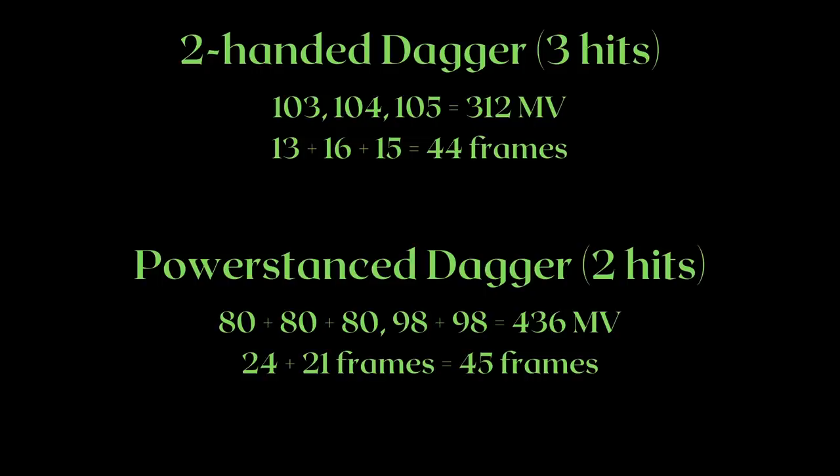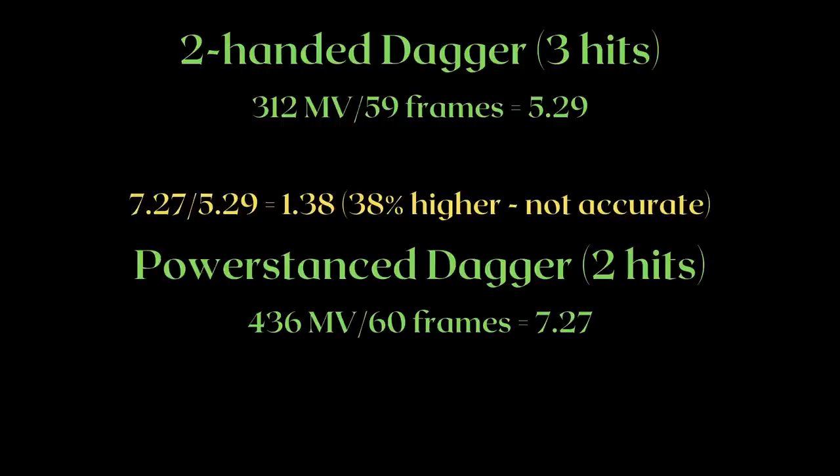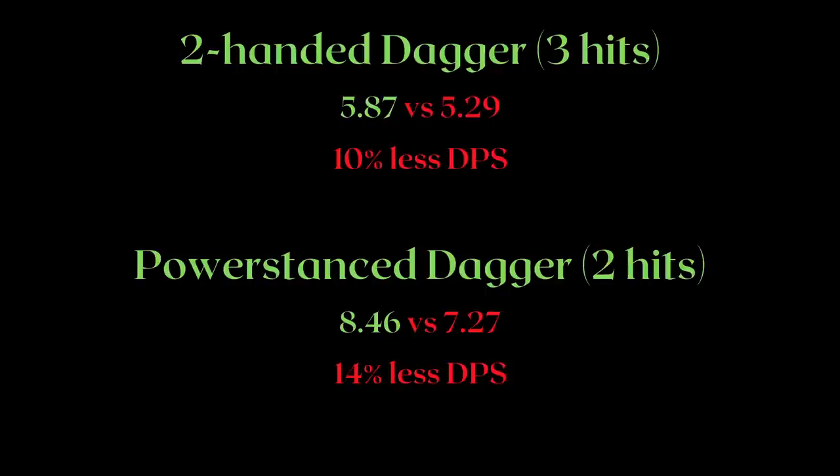You might argue that using the full chain isn't a great indicator of DPS, so let us use half of both attack chains — 3 attacks on the two-handed dagger and 2 attacks on the power stance ones. We get 5.29 MV per frame for the two-handed daggers and 7.27 per frame for the power stance ones. This would mean that the power stance moveset deals 38% more DPS than the two-handed one. This is not entirely accurate because of other factors, but it does show that if you don't complete your chain, the DPS slightly skews towards the two-handed dagger's favor. The two-handed dagger moveset loses 10% DPS, while the power stance moveset loses 14% DPS under our assumptions.